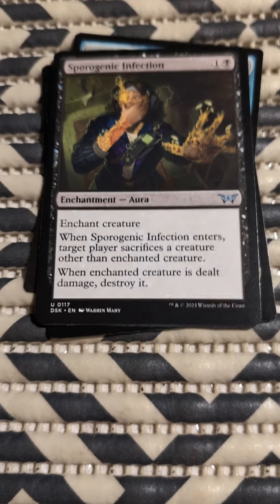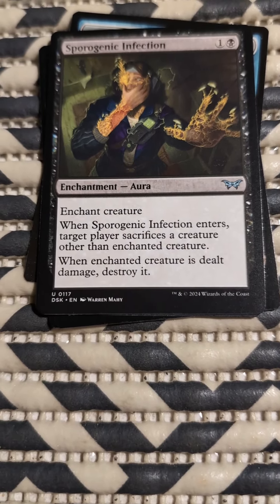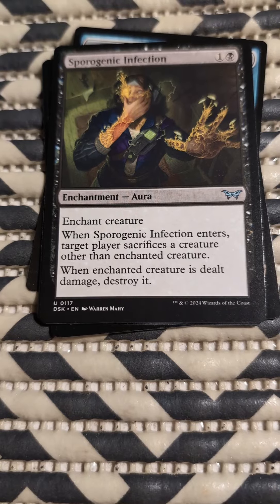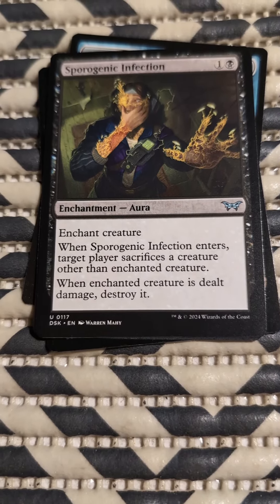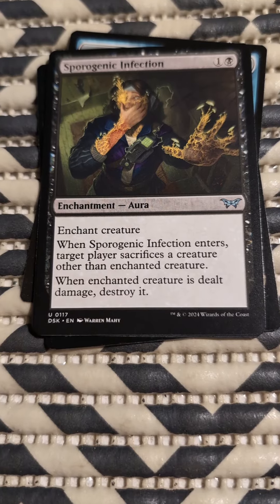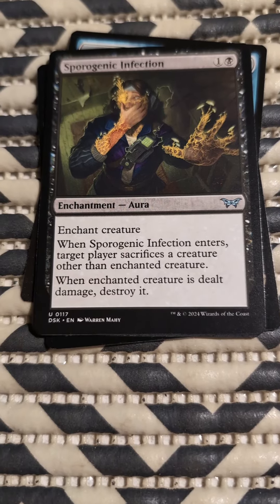Sporogenic Infection. One black, one colorless. Enchant creature. When Sporogenic Infection enters, target player sacrifices a creature other than the enchanted creature. When the enchanted creature is dealt damage, destroy it.